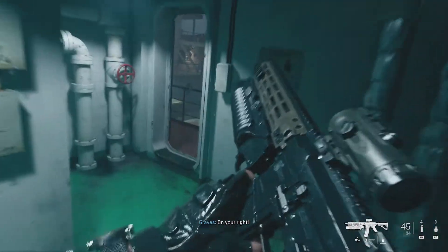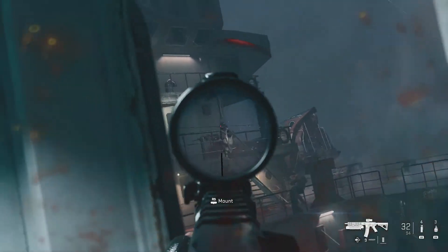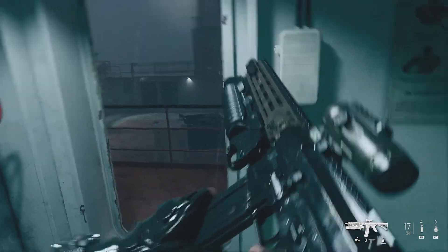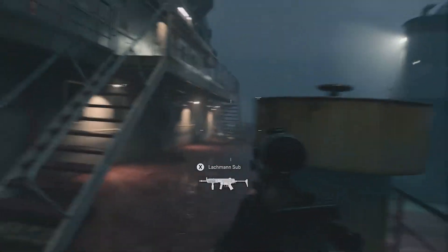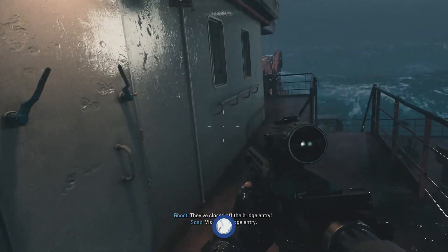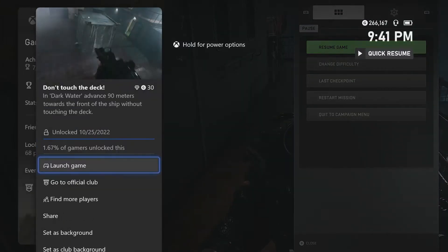Technically we're not on the deck — we're on this upper level of the deck right now. So since we're not on the deck itself, we're good to just casually walk here. And if you did everything correctly, you'll get your 'Don't Touch the Deck' achievement right there.